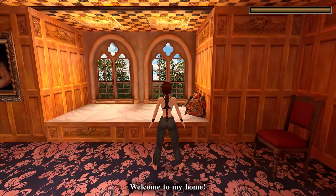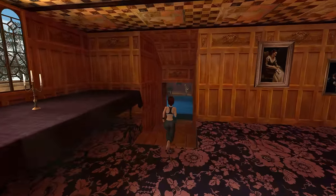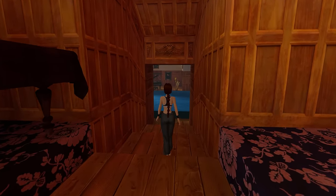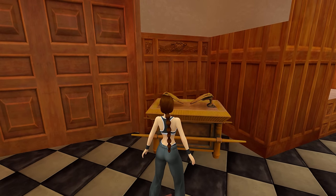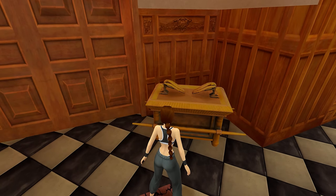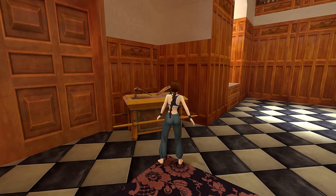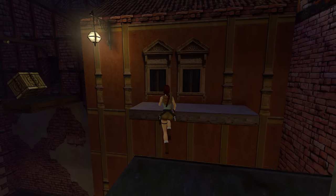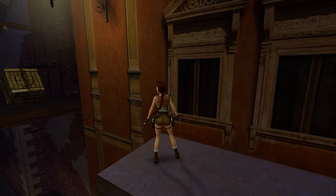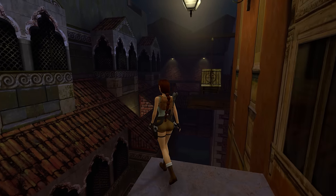Loading into Croft Manor for the first time and seeing all the carpets, bookcases, paintings, decorations, musical instruments, and the Ark of the Covenant — not only brought into HD fidelity with amazing accuracy to their original counterparts, but also now packed with more detail than ever before — had me giddy at the thought of how the rest of the game's locations would look. And I'm happy to report that not only did these environments meet the same high standards set by my initial impression, but they managed to be exceeded on multiple occasions.